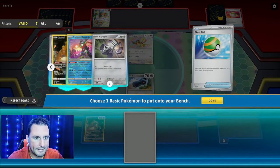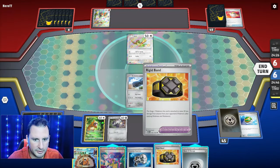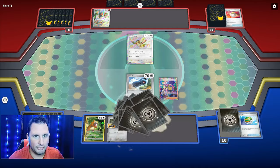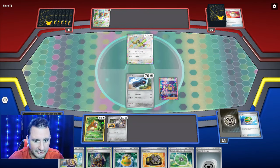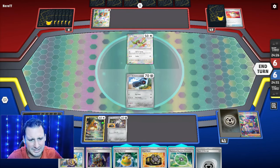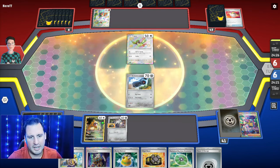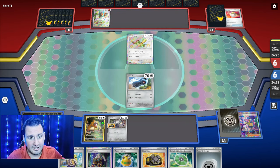We're gonna get down a Veroom, get down a Rigid Band, put an energy down, and then Iono — bye-bye Pidgey. That doesn't mean they won't find it again. Oh my god, I literally could have evolved these guys — I didn't think it was gonna pop up. Man, that's awful. Okay, now what do I do?